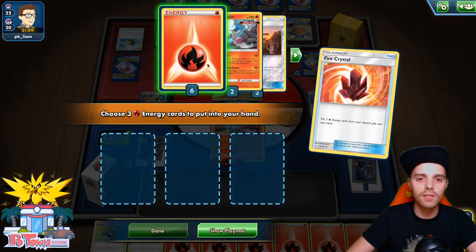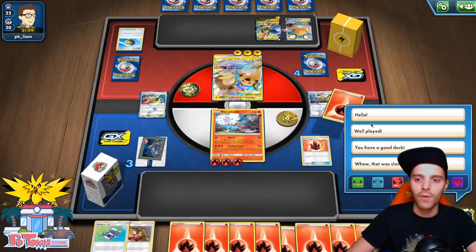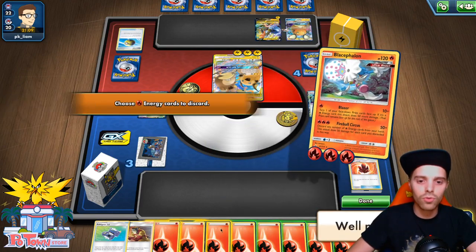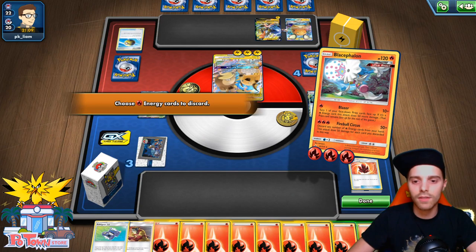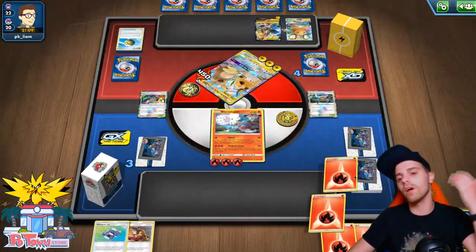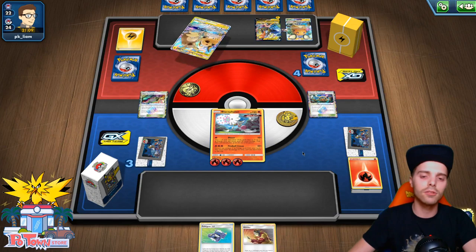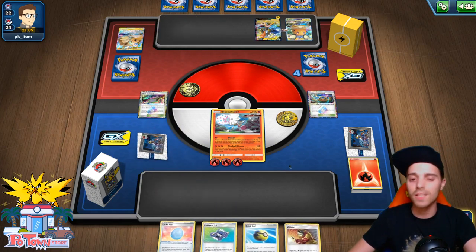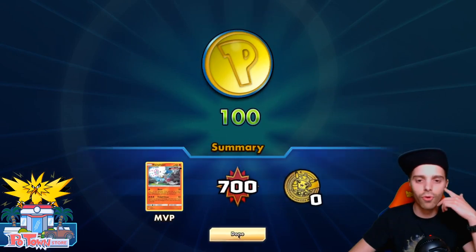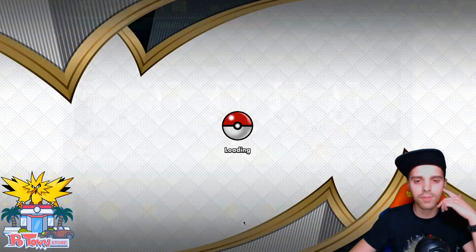We're winning big against Pikarom — going for insane damage output. Fireball Circus with one, two, three, four, five, six, seven, eight, nine energies — that is 450 damage! Even the biggest VMAXs go down to Blastohalon. That's what I wanted to showcase in today's video. Lucky Egg and everything worked out. We're gonna play another game to see if we can win against other decks. But the Green's list works.